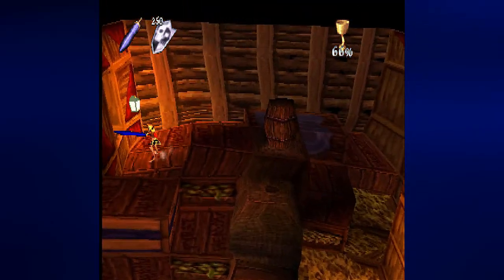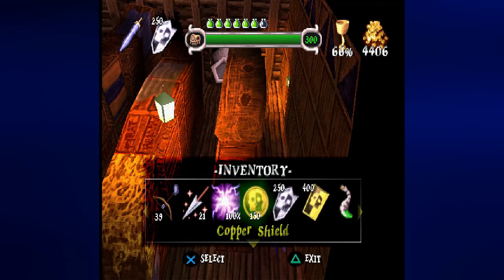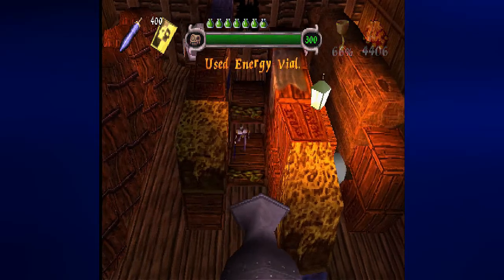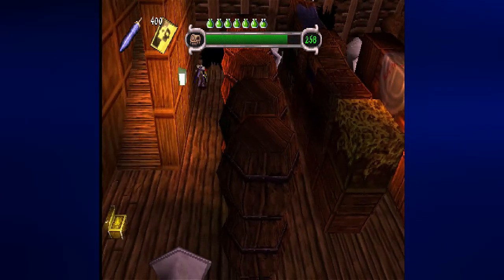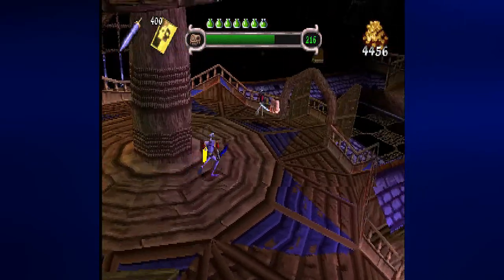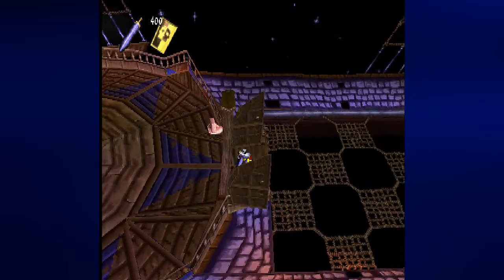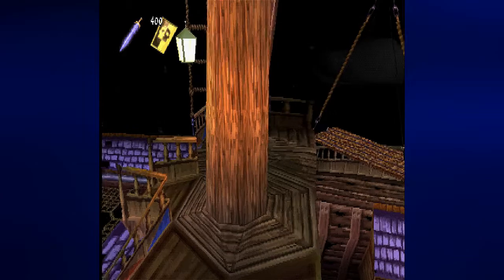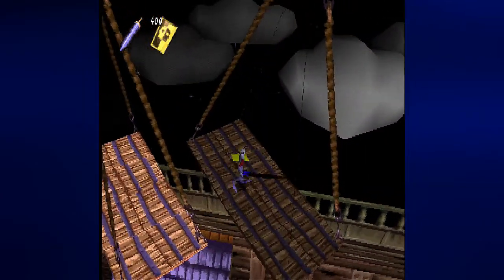From here, you want to just keep jumping north. There is a window to the west right here that you can leap into. From here, you just want to make sure that you don't get hit by any cannonballs. Thankfully, they don't do that much damage. There are little holes that you can hide in in case you need to. Don't even bother going to the left — that just takes you backwards. That's supposed to be an alternate path. The jumping on the nets part is actually the easiest part of the ship to deal with, even though you can barely see Dan's shadow. You can see it, and it is easy to guide him to where you want.